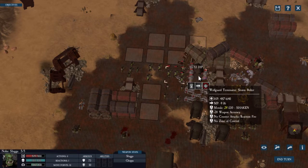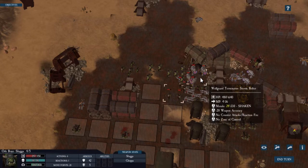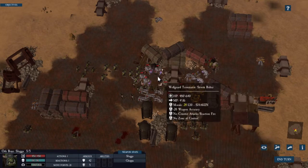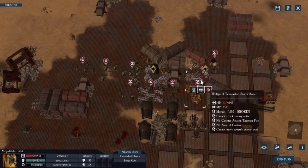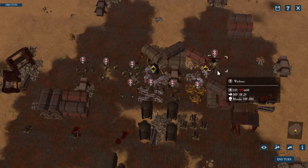I'm just going to try to use quantity over quality — run in there, try to engage, try to break the Space Marines and just whittle them down. We'll see how effective this plan is. It will all depend on what kind of units he has. If he just has a flamer-heavy army we may be in trouble, because we have a lot of Sluggas — a lot of infantry-heavy guys that would be weakened significantly by flamers. But we'll see how this works.